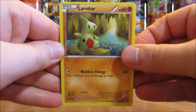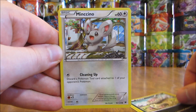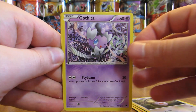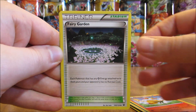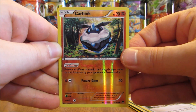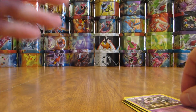The first pack here starts with a Larvitar, there's a Vullaby, Minccino, Whismur, Gothita, Scorched Earth, Brazen, Fairy Garden. Reverse is a Carbink — just a common — and the rare here is a Grumpig.